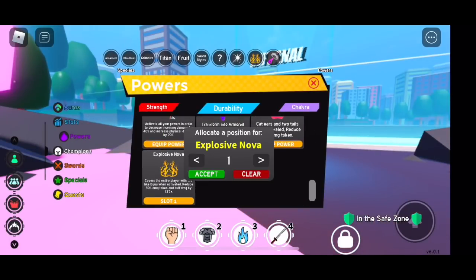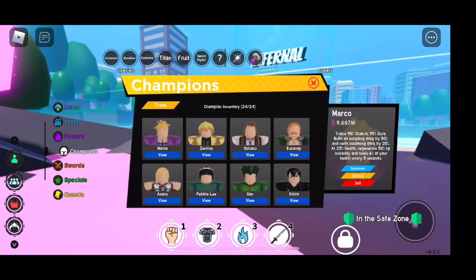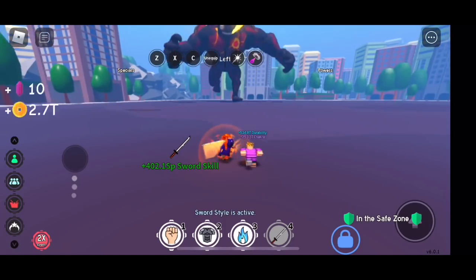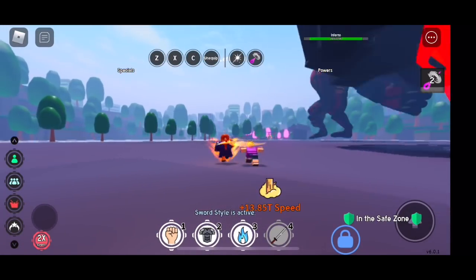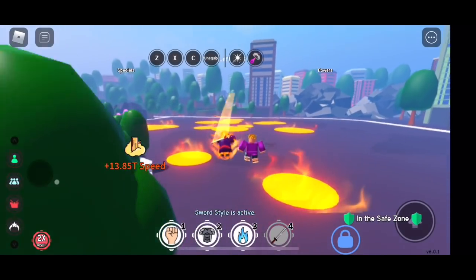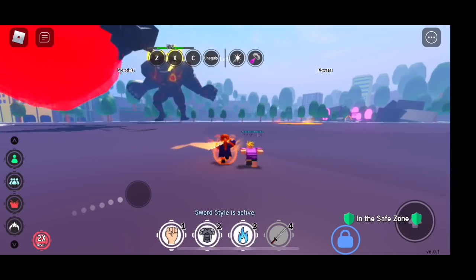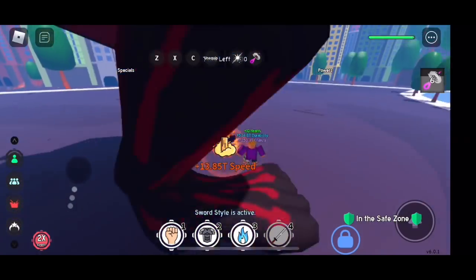Now I'm using my main account, but still using mobile phone. I haven't unlocked all the Inferno Boss drops in my dummy account, and it's not easy to defeat this boss, to be honest. I'm going to use Marco the Phoenix Champion, Explosive Nova, and Moon Style. You can attack the Inferno Boss when he's about to use the Fireball. I'm going to use the Blink every 3 to 6 seconds just to make it fair for everyone. So again, we are using mobile phone. I hope this video motivates all phone users.